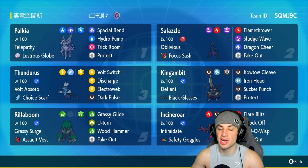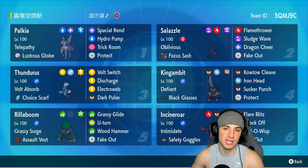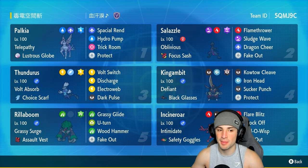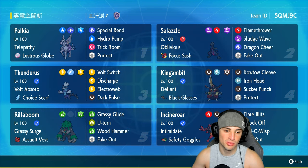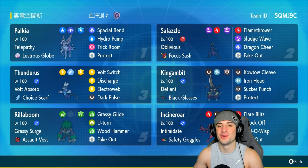We're pairing Palkia with Salazzle today. Salazzle learns Dragon Cheer, which we can send Palkia's way to boost its critical hit ratio, then keep going off with Spatial Rend. Salazzle also has Flamethrower and Sludge Wave for two STAB moves, Fake Out — a top tier move in doubles — and a Focus Sash. Our final four Pokemon are kind of meta-ish: Rillaboom, Kingambit, and Thundurus in Therian Form with Volt Absorb and Choice Scarf. Rental code is in the top right corner.